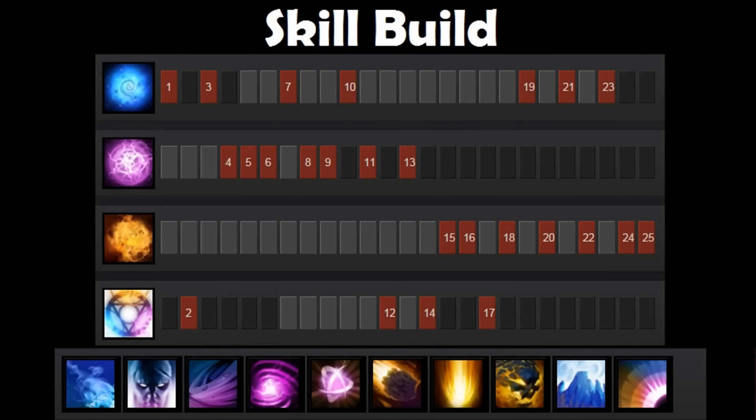In this guide, Miracle used the following skill build, with an emphasis on Quas and Wex, where Wex was leveled out to its maximum first.